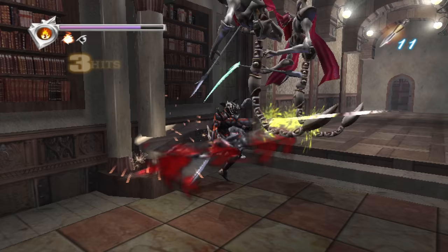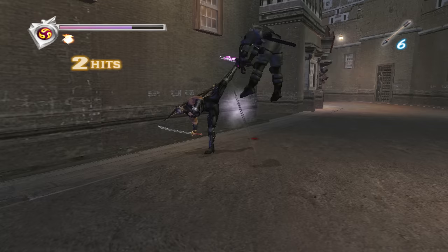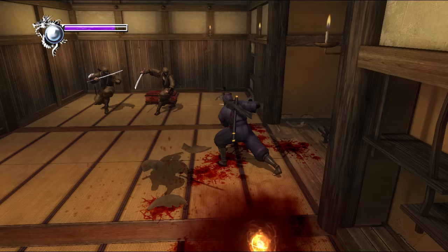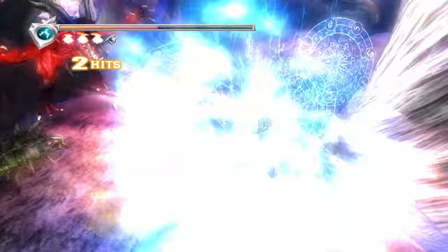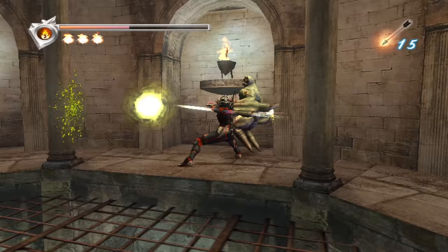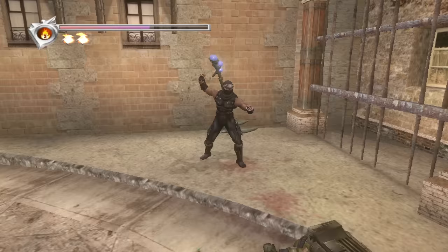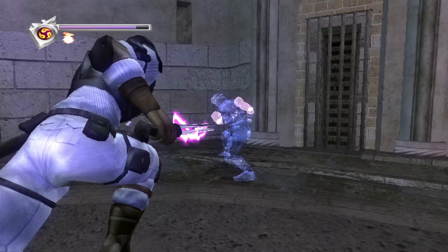Ryu also has the more standard moves: regular slashes, attacks that launch enemies into the air, kicks that push them away, a guillotine throw, two different kinds of parries you can activate with correct timing, an assortment of aerial techniques, a stabbing death blow when foes are on the ground, et cetera — most of which can be followed up by one another effortlessly thanks to the fluidity of the overall combat. The quality of the animations is simply outstanding and holds up beautifully, and the effect and audio design are incredibly satisfying. Between the sounds of clashing blades, disgusting monsters getting ripped to shreds, and the painful battle cries coming from Ryu, there's a real sense of feedback and weight to each connecting hit.